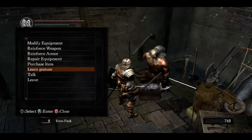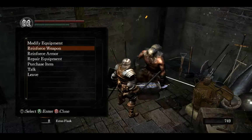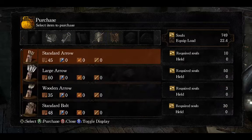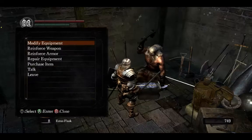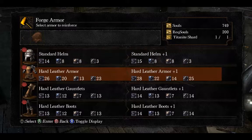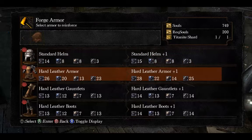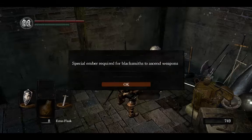We're also going to learn a gesture — he gives you a 'Hurrah' or whatever it is. We're going to purchase items to see if there's a way to sell things. We have titanite shards already — you can use those to reinforce your armor or weapon, but we're not going to do that yet since we don't have good enough gear.